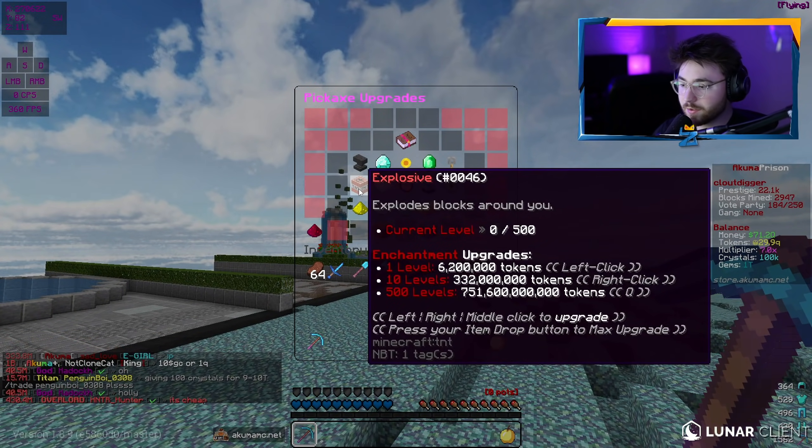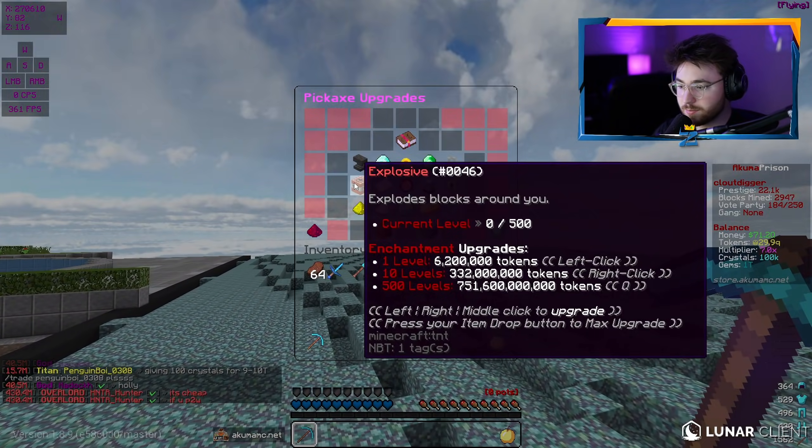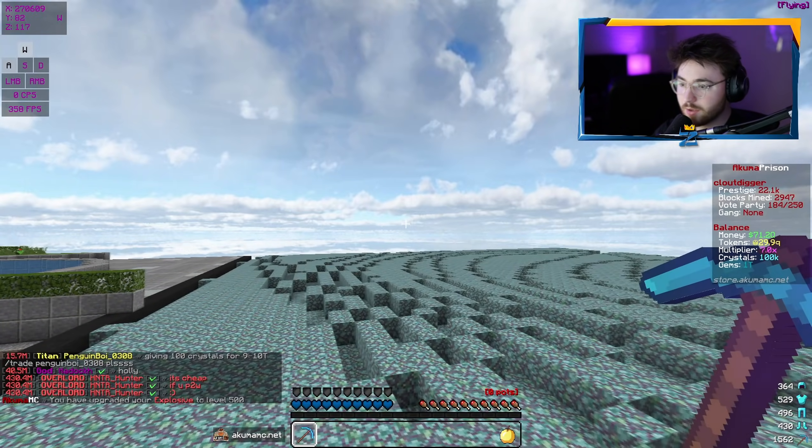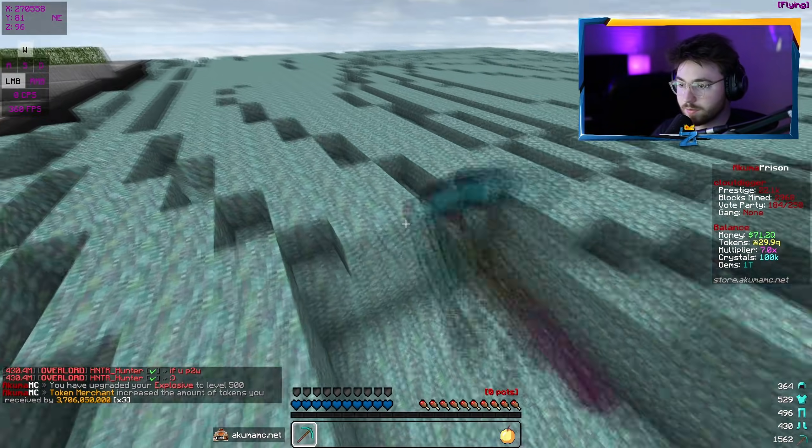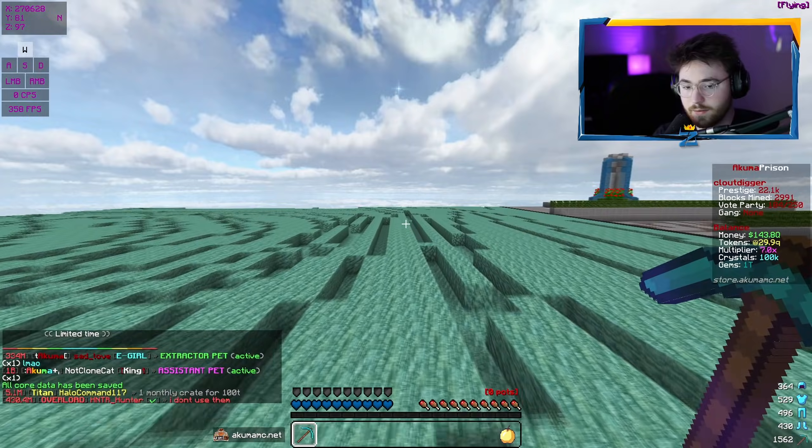Moving on: explosive. I think you guys already know this one — it's really pretty cheap to max out, 750 billion. You max that out right away and you literally just start nuking the mine, basically mining in these huge squares. I don't even know how big they are, but they're pretty big.